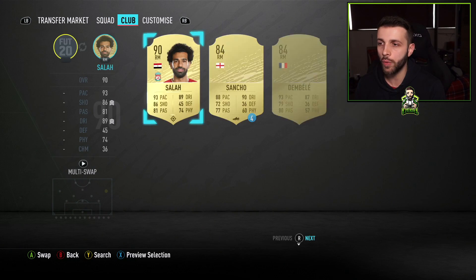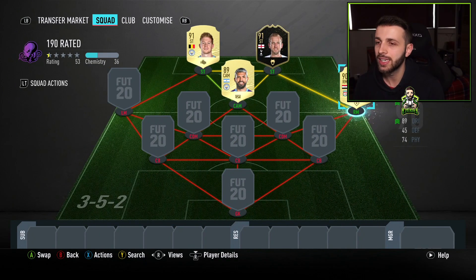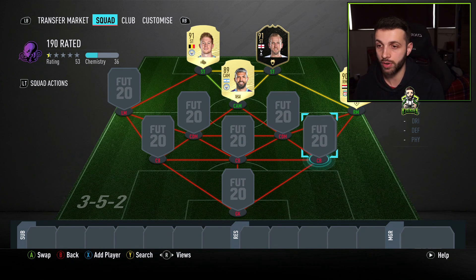To keep the Premier League links going, we're going to go for Mohamed Salah, 90-rated, pretty cheap as well. Even though three of these four players are in the current Team of the Season, they haven't gone up in price too badly. He's coming in at about 60,000 coins, maybe even in the 50s, which is really good value.